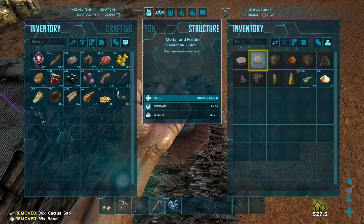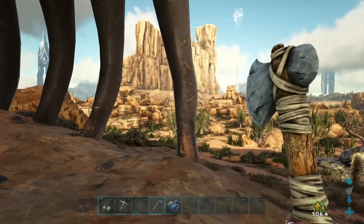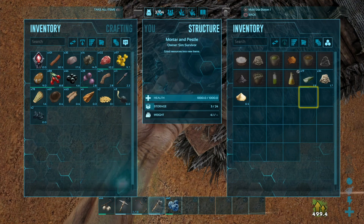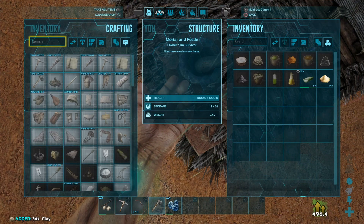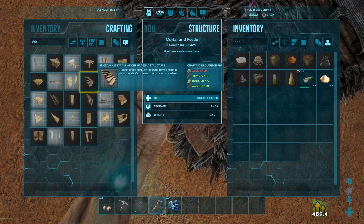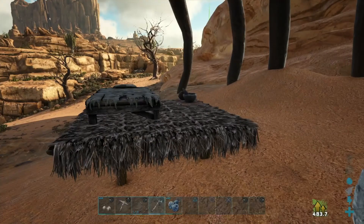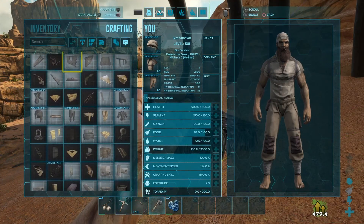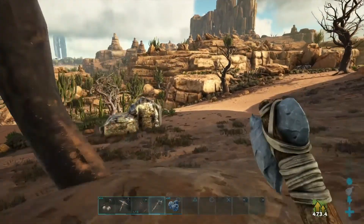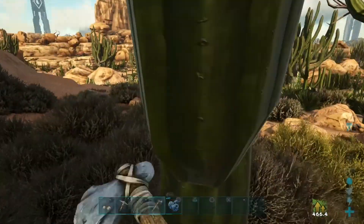We need this and that for clay, and that's how you make Adobe. Believe me, you want to build in Adobe because this map is insanely hot - not too bad right now but it gets really bad. It's been forever since I've made Adobe. Do you make it in your inventory? Is it a smithy? Oh, it's inventory. It takes a lot. We need to forge - we need to forge. Down and hide. This is going too smoothly.